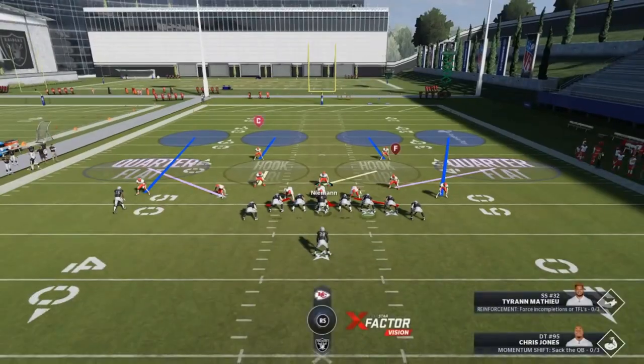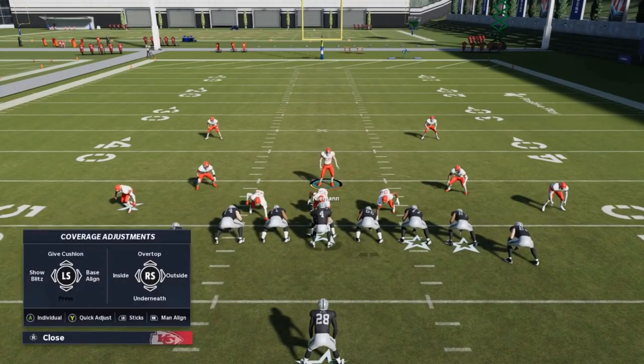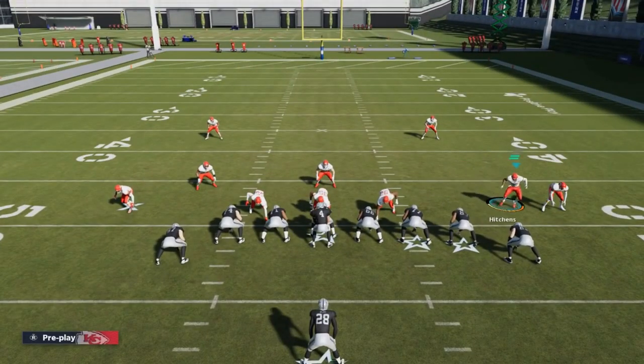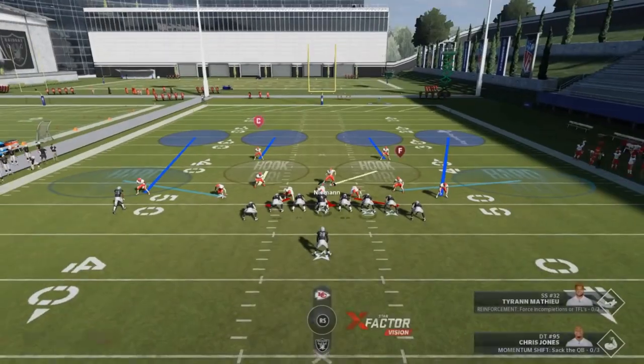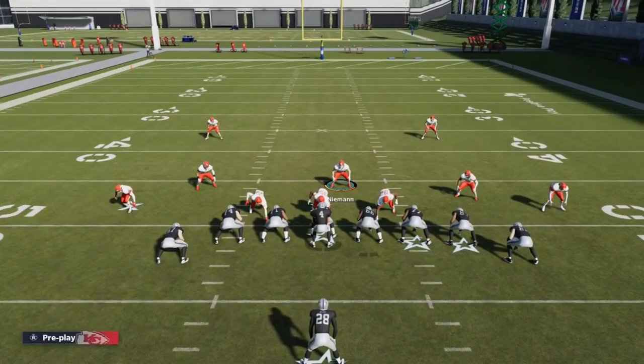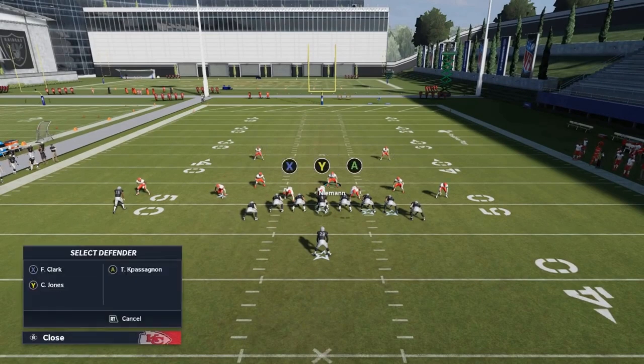I make the same adjustments with my linebackers - I pretty much just have them spaced out like this because they react really well. They do a good job of taking away inside and outside lanes and don't really get touched when they're this far back. The last thing I can do if I really want to kick this run defense up a notch is put them in hard flats - this will make sure they're shooting down outside to take away outside run lanes. I hit d-pad to the left twice to bring up the icons for the linemen.